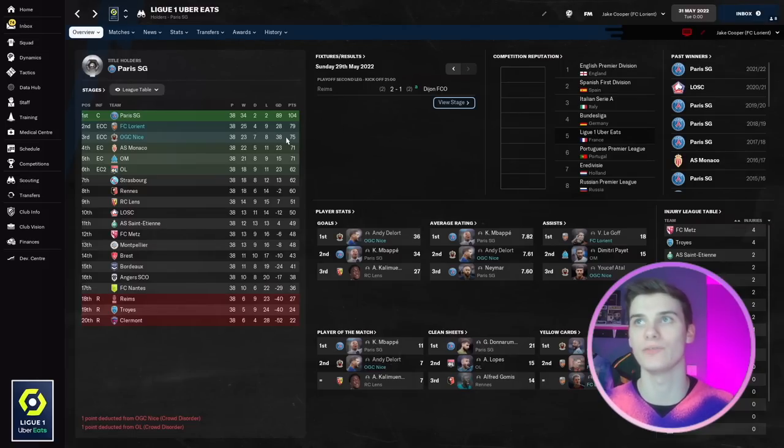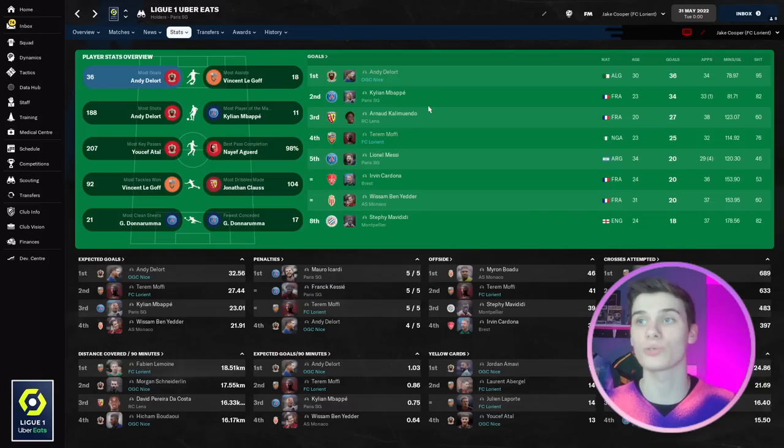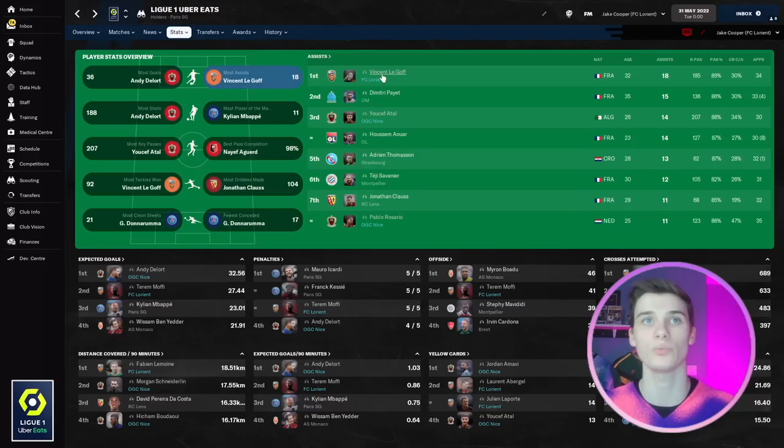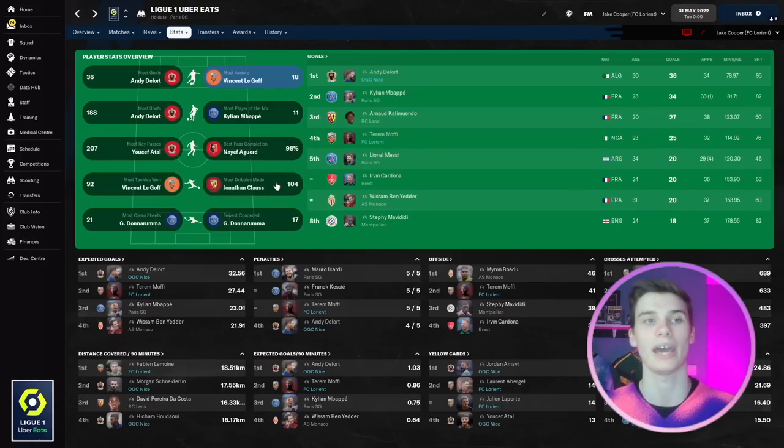Looking at Lorient in more detail — they surprised everyone by finishing in a Champions League spot. Their highest goal scorer, Andy Delor, scored more goals than Mbappé. Lorient striker Tera Mophié hit 25 goals — five more than Messi. For assists, most came from Atal in the Nice team, likely playing complete wing back on the right, and Vincent Le Goth appearing to cover the left wing back spot.